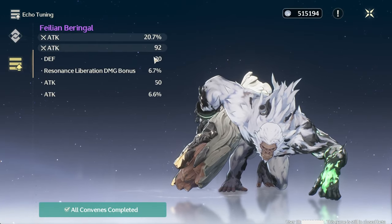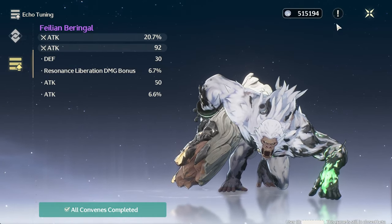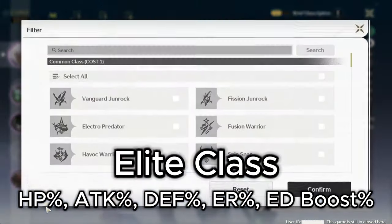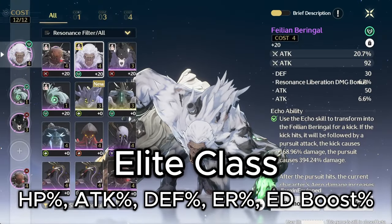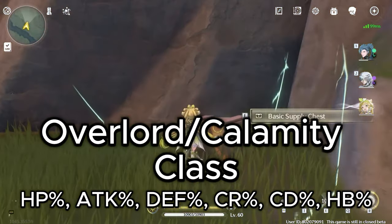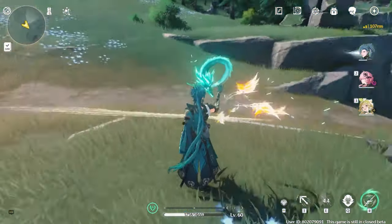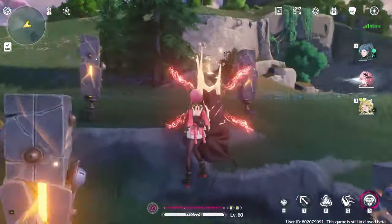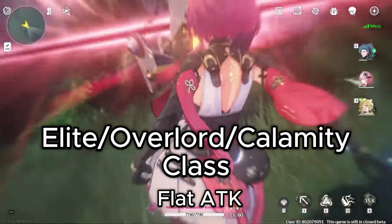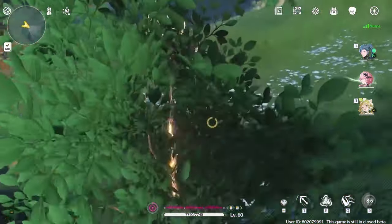The primary main stat can differ whereas the secondary main stat is set for each Echo class. For the Common class, possible primary stats are HP%, Attack%, or Defense%. For the Elite class, you can get HP%, Attack%, Defense%, Energy Regen%, or Elemental Damage Boost%. For the Overlord and Calamity classes, you can get HP%, Attack%, Defense%, Crit Rate%, Crit Damage%, or Healing Bonus%. Note that Elemental Damage Boost can only be one specific element. The secondary main stat for Common class is flat HP, and for Elite, Overlord, and Calamity class it will be flat attack.